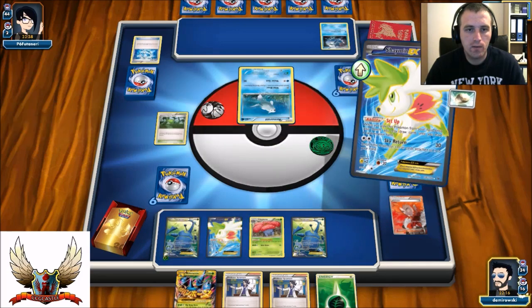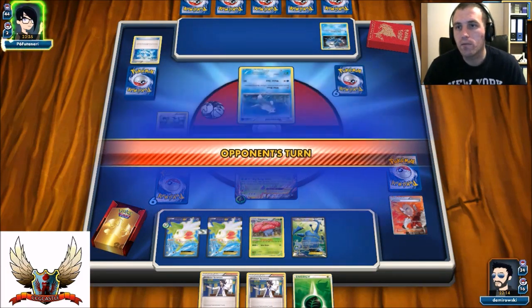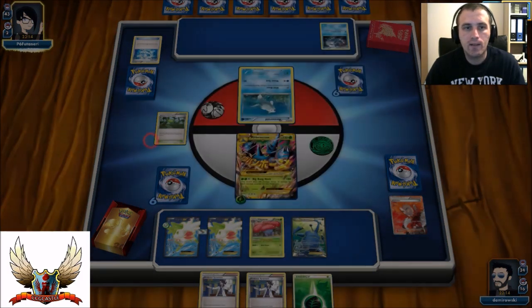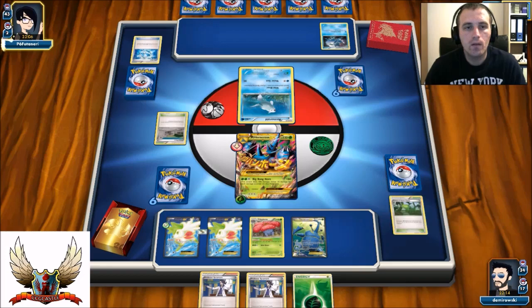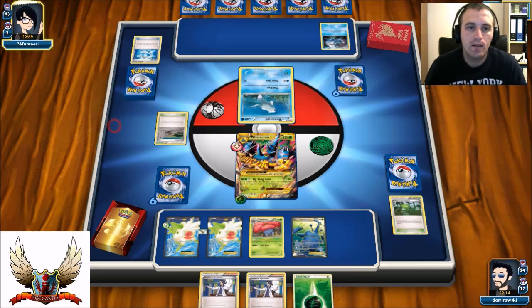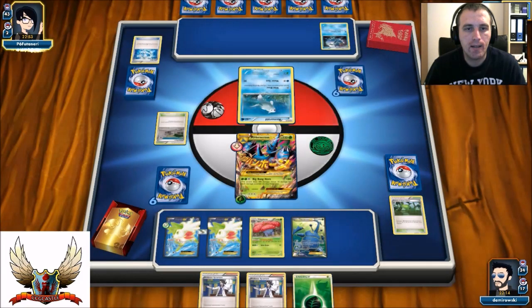I'll try to retreat and evolve into Mega Heracross in the active spot and just pass the turn for now. Definitely a strong opening hand. Without playing item cards my opponent cannot retreat - he needs to pay one Energy in order to retreat Froakie, but if he does that he just can't play Water Duplicates. That's pretty good for me. Oh - Fated Town! Who plays Fated Town these days? I definitely didn't expect a stadium like that.